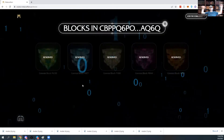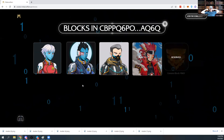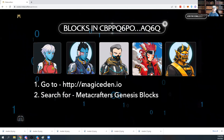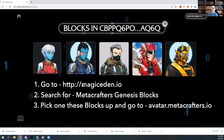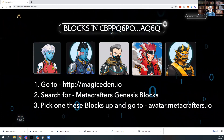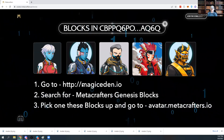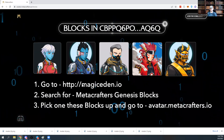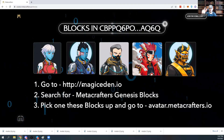I have gone and created an avatar using every available rarity. You can go over to Magic Eden and search for Metacrafters Genesis blocks to pick one up, then come over to avatar.metacrafters.io to mint your avatars. These are pretty impressive — the traits are limited, so as they get used up they will disappear. I would highly recommend you pick the rarity that best suits what you saw here and go create your avatar. More things to come — peace.